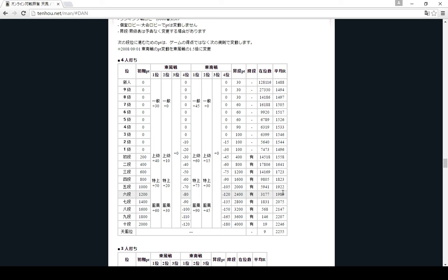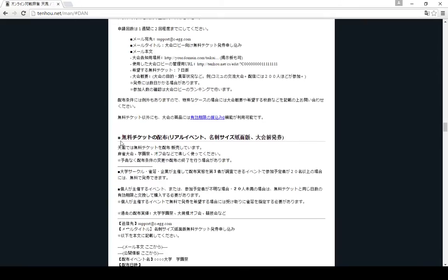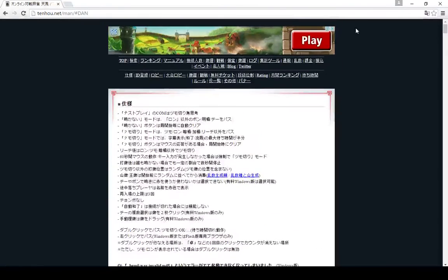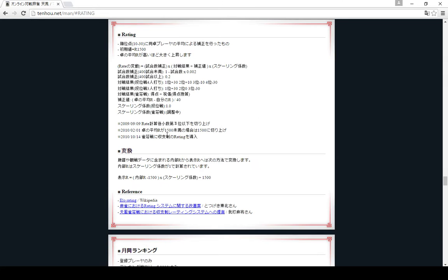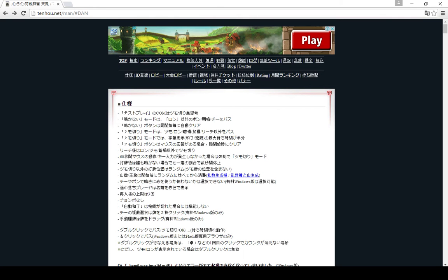The last two columns just say how many people have that rank currently and what their average rating is. There's a similar chart for three-player mahjong. Under the manual tab that's probably the only really useful thing. There's also a rating - the R rating, which is like a skill rating - and this explains the formula, but I'm not going to talk about how that works right now.